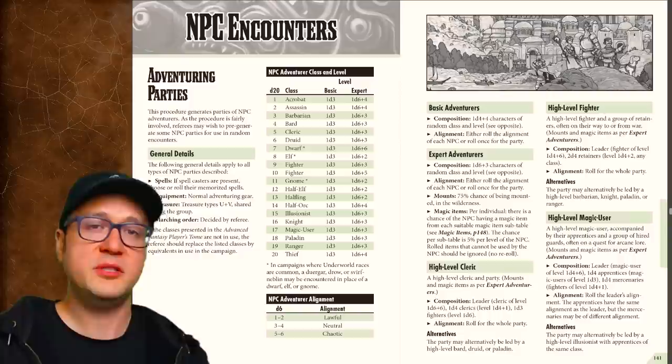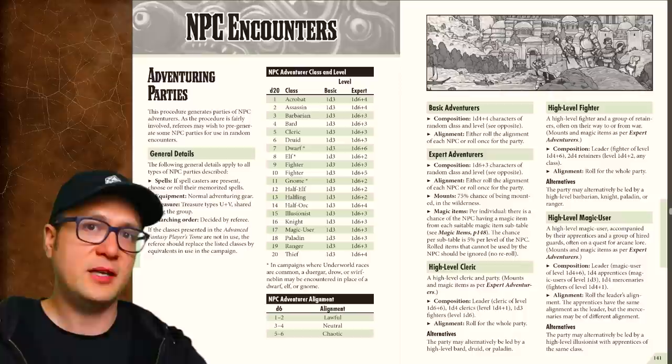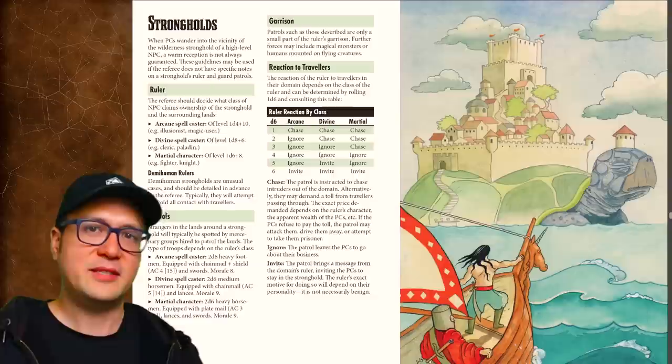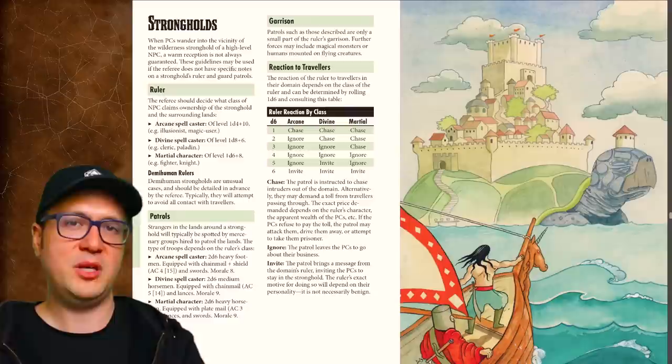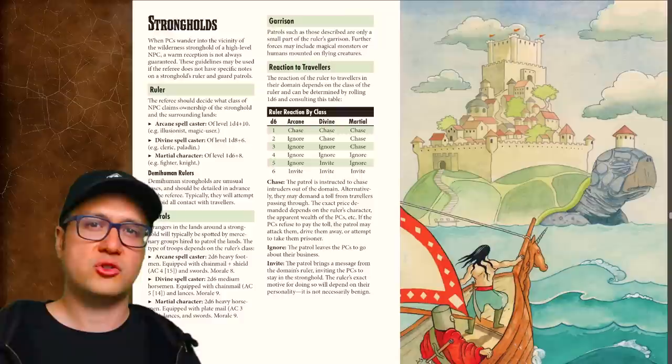Potentially a lot more interesting from a dramatic roleplay perspective are the random parties of NPC adventurers that you can generate and throw at players. The book does a great, if brief, job of presenting a methodology for making these parties, but it stops short of offering party motivations and complications they might harbor internally. There were rules in the Player's Tome on how characters can build and maintain a stronghold, but no real elaboration. In this book you get some guidance on creating a quick NPC stronghold, but really just a hint — and no follow-up information on a player stronghold.